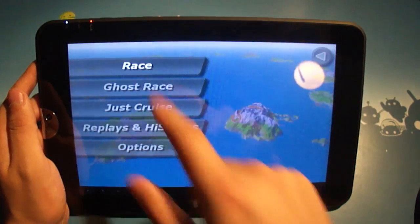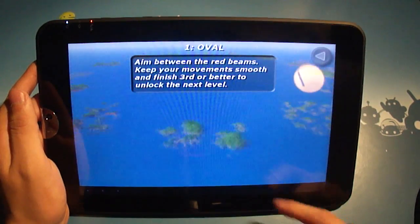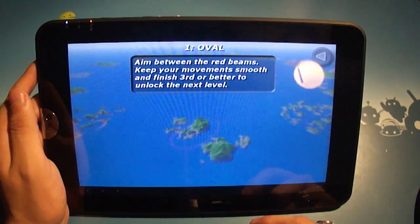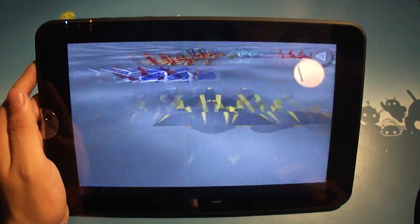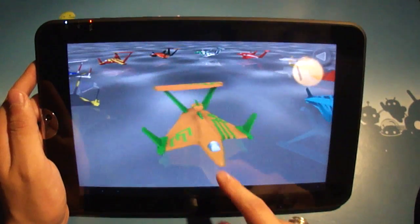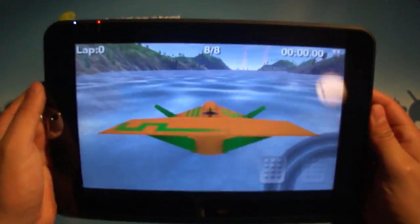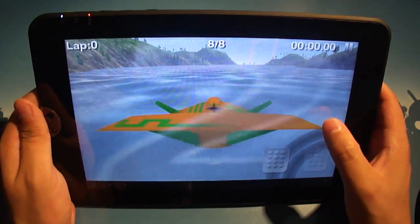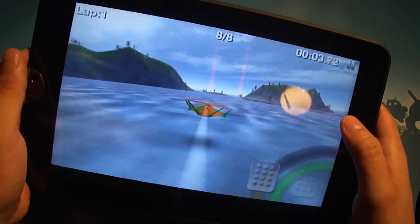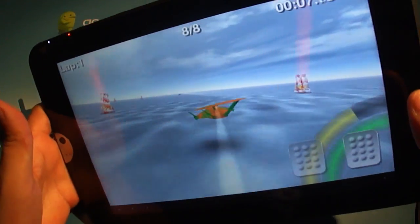So I'll show you a race, and hopefully I don't completely fail. Looks like everything is locked to me except for oval. I've got to get third or better to advance. You get to choose what kind of craft you want — I'm going to go with the ugly orange and green one. It's all accelerometer-based, all tilt-based. You've got two pedals: your air brake and your boost.